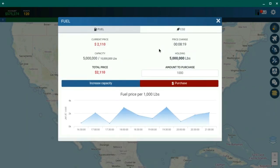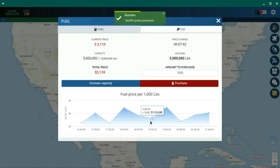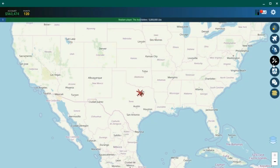Fuel and CO2 quotas are actually really important. At first it might not seem critical since you have plenty, but when you have many aircraft later on, it'll be essential to have tons of fuel and CO2 quotas to run your fleet. Right now, CO2 is on the lower end of its price range — you can see those spikes on the chart — so I'm going to purchase $100,000 worth. Fuel, on the other hand, is extremely expensive right now at $2,000 per thousand pounds, so definitely don't order fuel. Just buy the CO2 quotas.